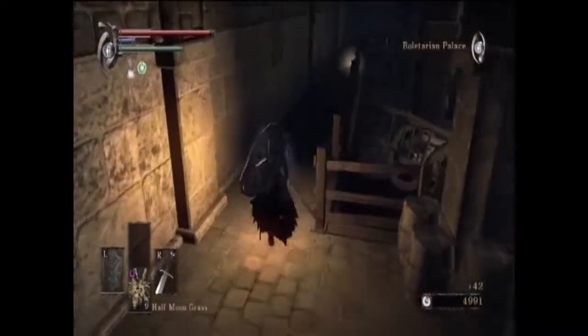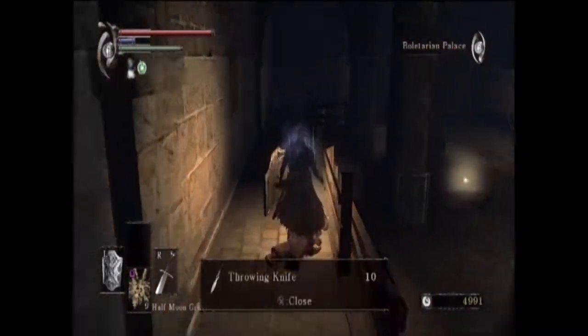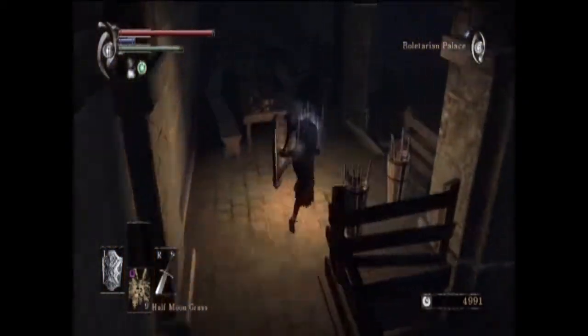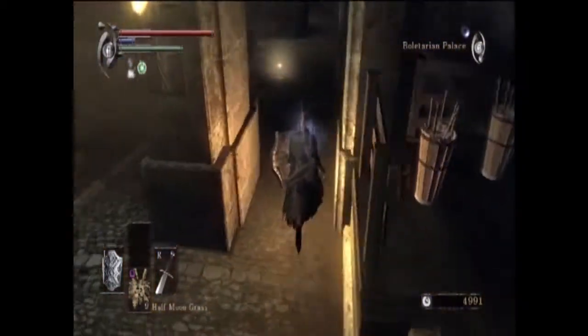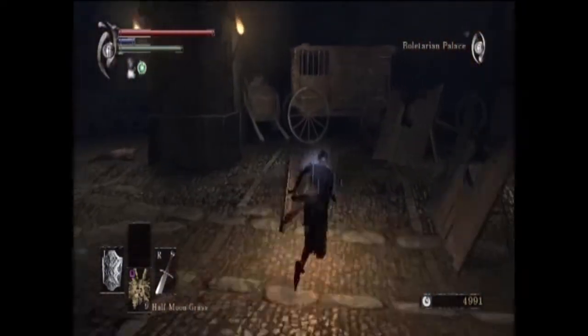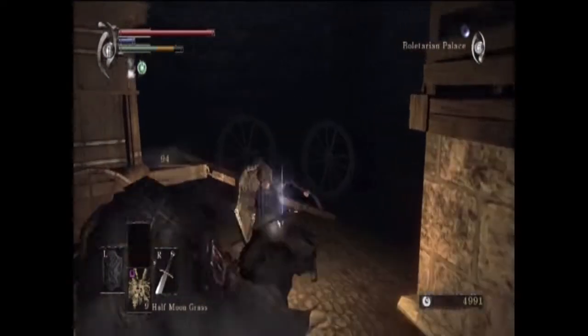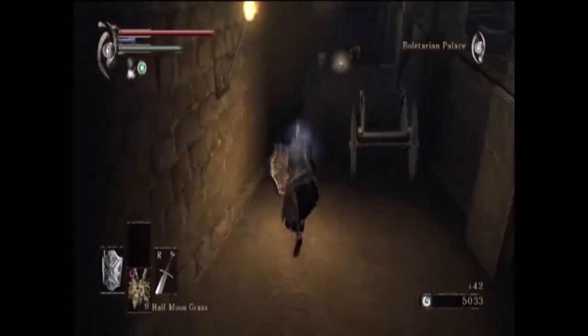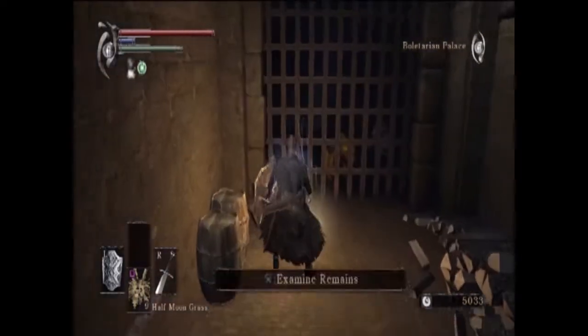These guys are just leftover remnants of the Phalanx. If you two-hand your weapon you won't bounce off their attacks — even with a one-handed sword for the most part. They are not difficult, they're fairly weak to magic as we can see. Two-handed, it one-shots them. Come over here and we'll find our buddy Ostrava once again.